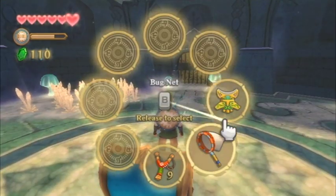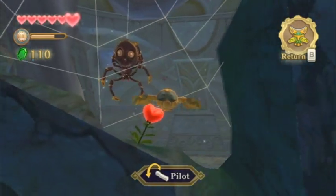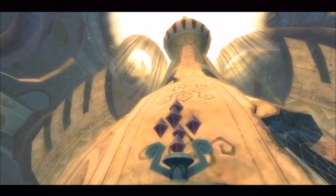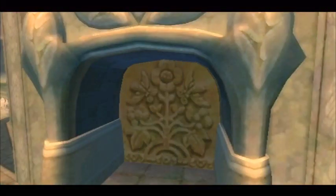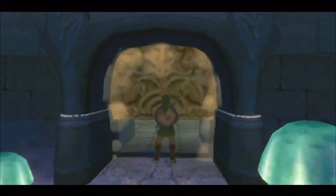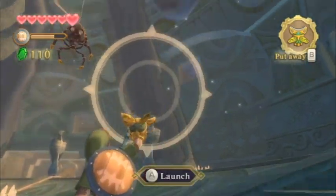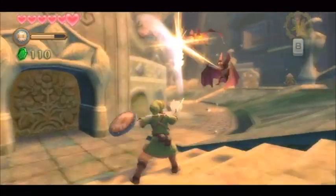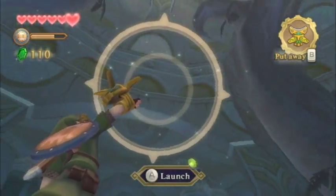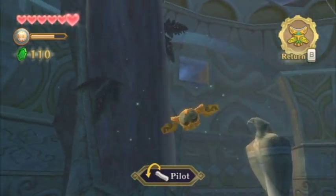The beetle we just got basically serves as this game's version of the boomerang, in a rough sense. But it has a lot of additional features and it's probably one of my favorite items in Skyward Sword. You can send it out, track it, hit distance switches, cut down strings, defeat enemies, and hit weak spots. Later in the game we'll even get upgrades for it. It's one of the best items in the game.